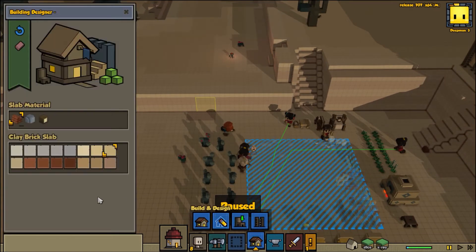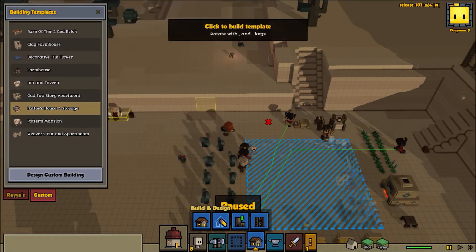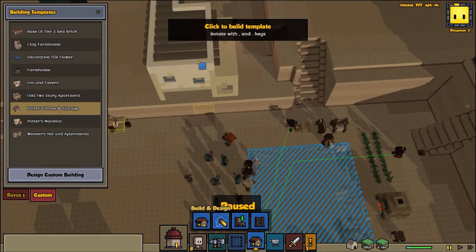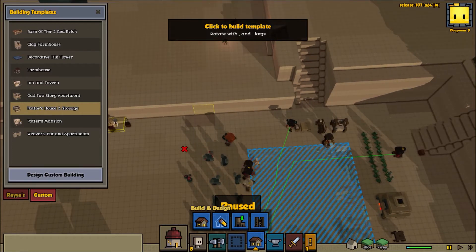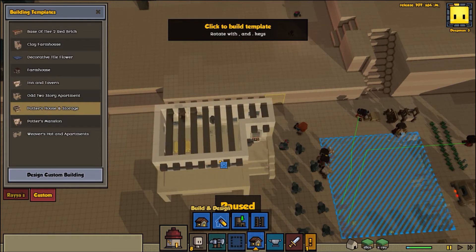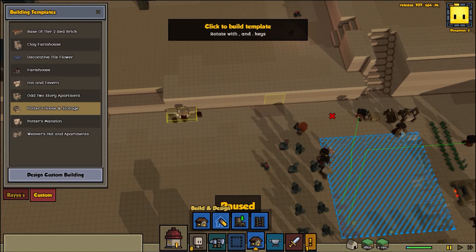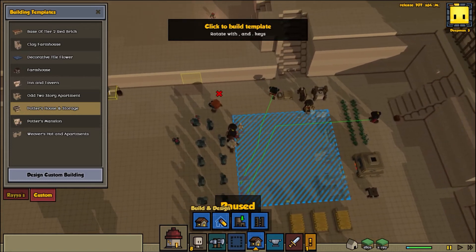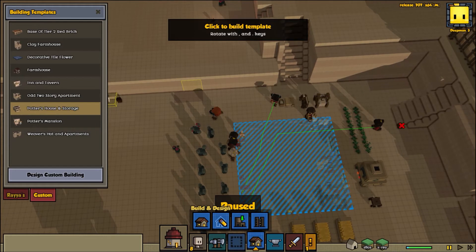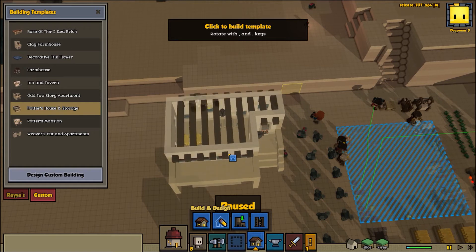I actually designed a building off camera — a potter's house and storage. I wonder if it would fit in that spot. Let me flip it around. It'll probably fit perfectly, but not quite. It's not perfect. This one will have to be a skinnier building if we want to make sure that the staircase is usable — either that or we place it so it allows for passage over the top. But that might be where the potter ends up.